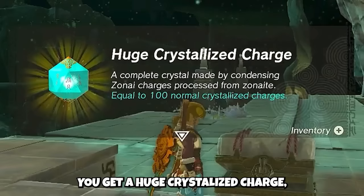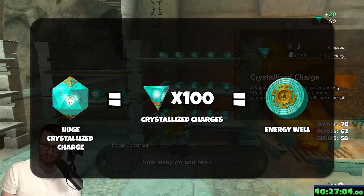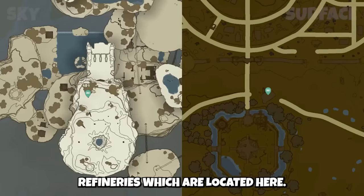After you beat Koga, the battery grind starts. You get a huge crystallized charge, which equals 100 regular crystal charges. 100 crystallized charges equals one energy well for your battery. We want to spend our crystals at refineries, which are located here on the map.